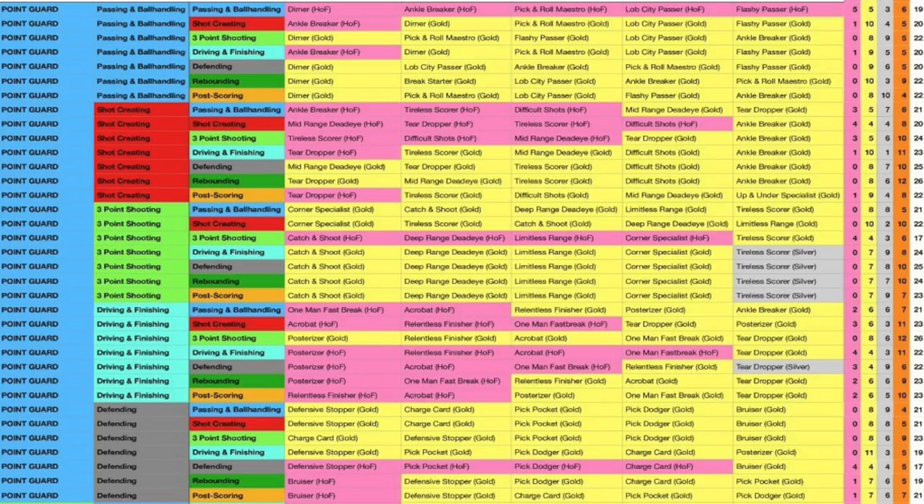The screenshot you're currently looking at shows builds of only point guards and their archetype badges. For every shot creator with a primary skill set, they all really have Ankle Breaker gold. But if you're a pure ball handler with shot creator, you get Ankle Breaker Hall of Fame. Just imagine breaking ankles and still being able to hit the shot on the move. The other builds - shot creating sharp, shot creator driving and finishing, and shot creator three-point shooting - all have Ankle Breaker gold, which means you can still get separation and hit shots.